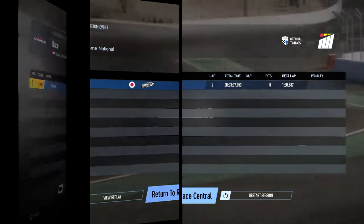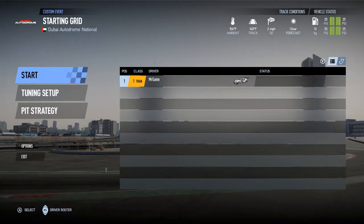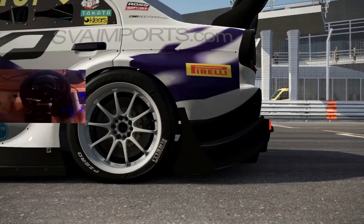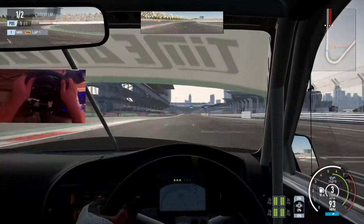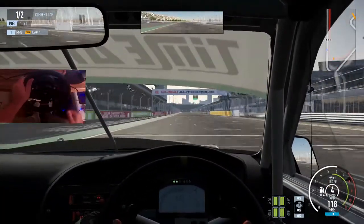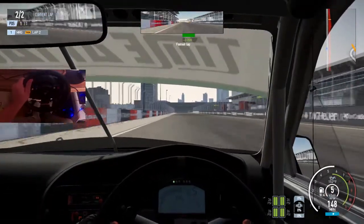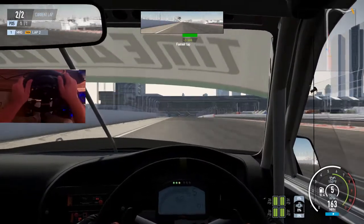Alright guys, let's do the same again but this time using the wheel, so we should see a quicker lap time. That controller time was a 1:36.17 I believe. Let's get into this — let's try it with the wheel. I'll catch up with you on the second lap when we're actually trying to put the time down. Alright, so here we go — second time round with the wheel. Both were in automatic by the way. We're going to try and smash that lap time of 1:30.6. Hope we can do it, I really do.